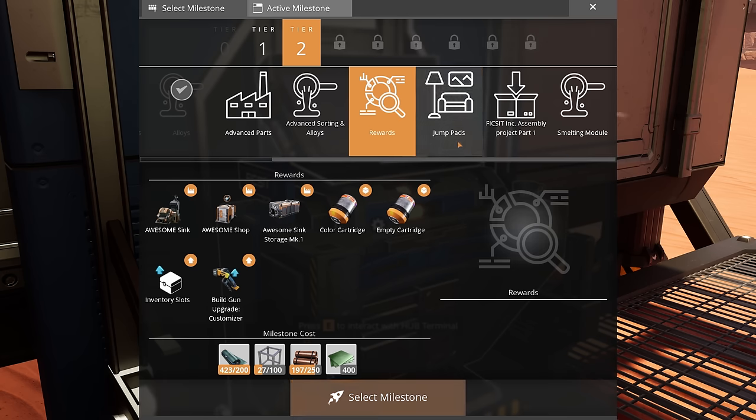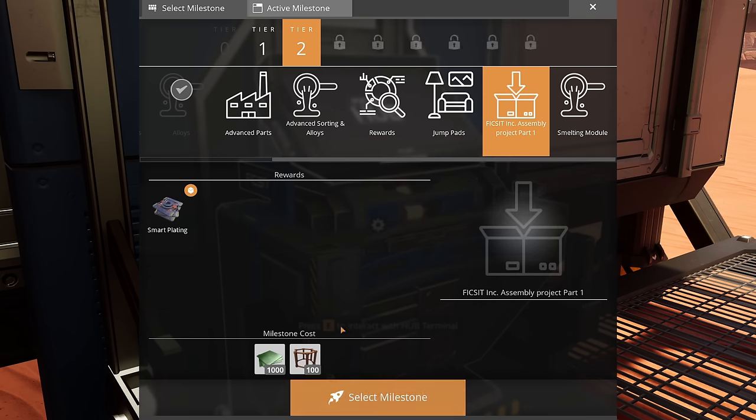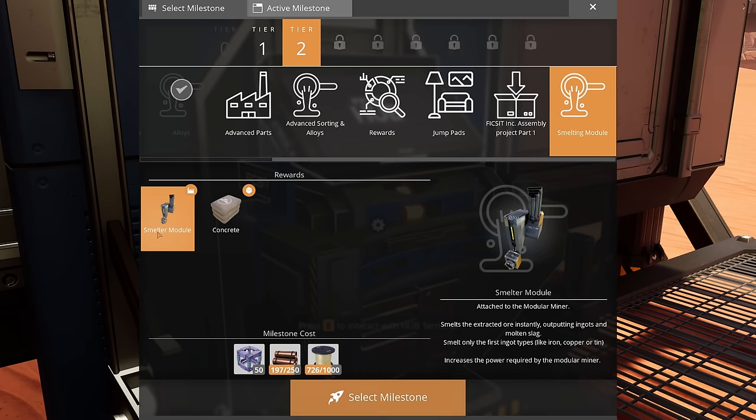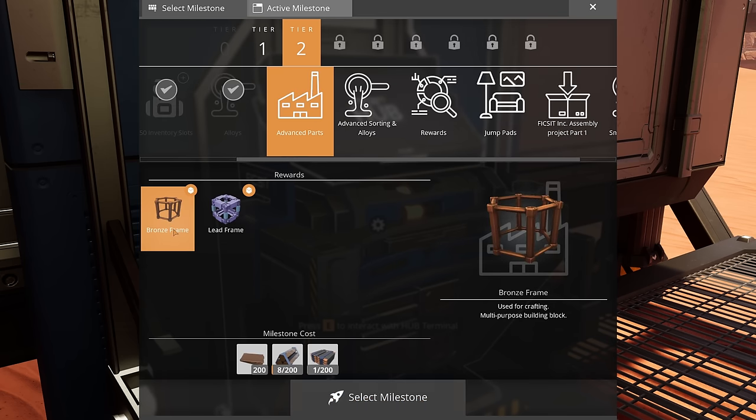And then we have the jump pads, the assembly which is the smart plating requiring bronze frames. Then the smelting module, which gives us slag, molten slag, and then concrete as a recipe — well, technically it'd be an alternate recipe since we already can make concrete. So let's unlock this and select it as our milestone.